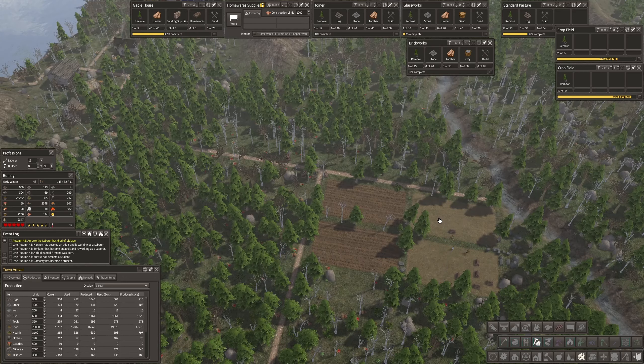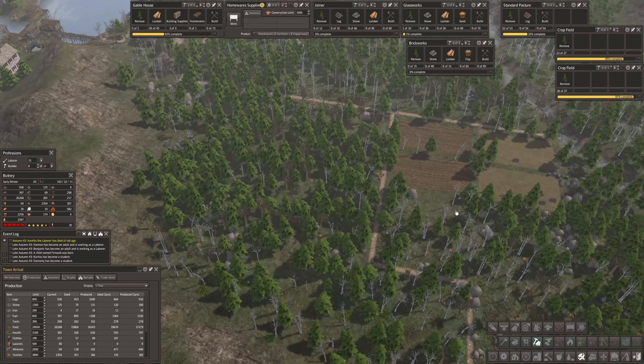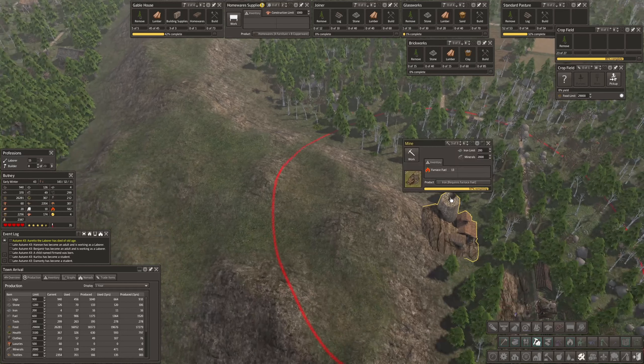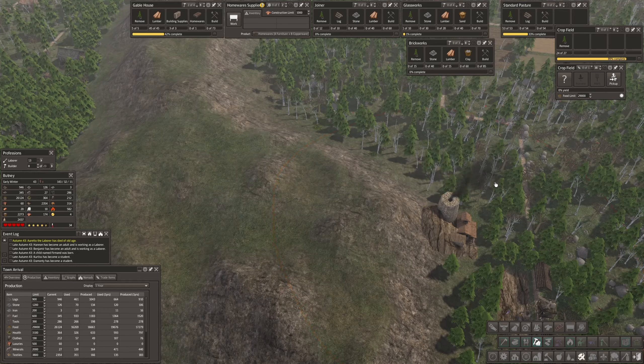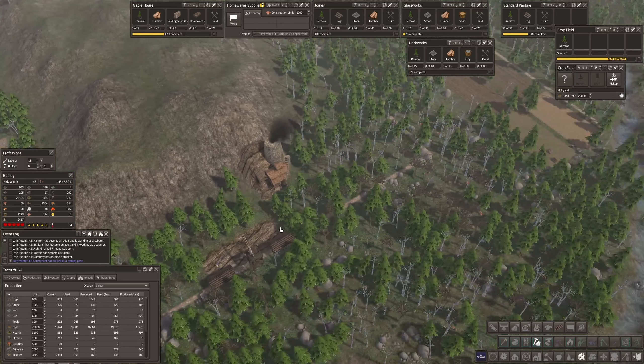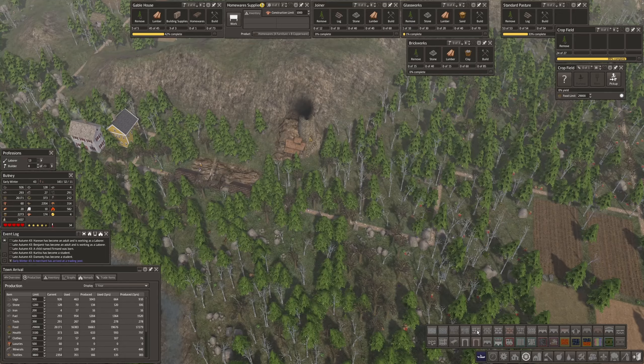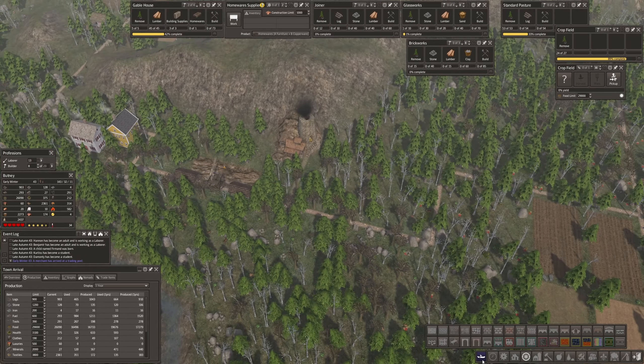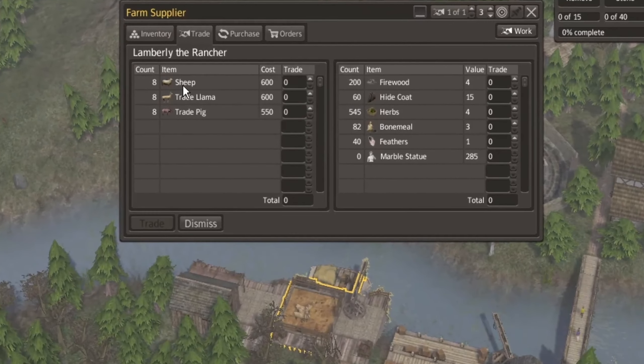These crop fields are almost ready. I'm going to have to start putting housing out here, and I just need to make sure I don't put housing in this ring here. This one is doing iron. Attempted to drop another couple workers in here to produce a bit more. Maybe build a road up to this stairway right here. Trader — sheep. I don't have sheep.